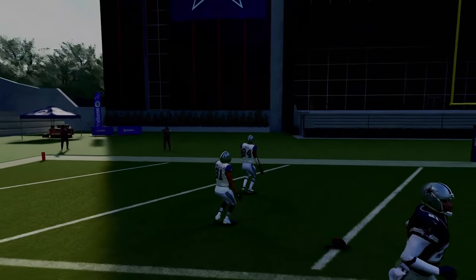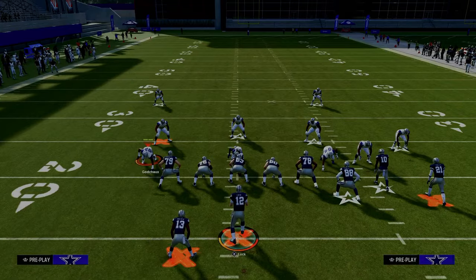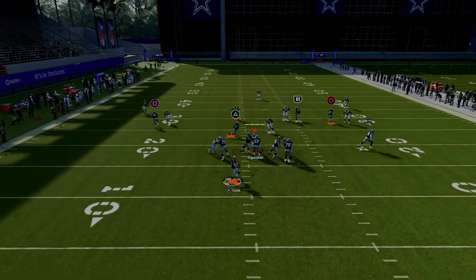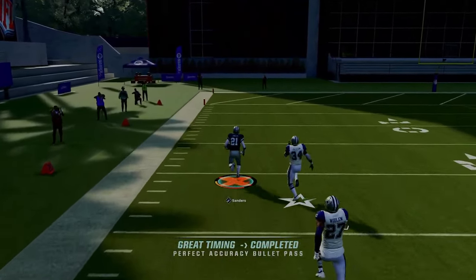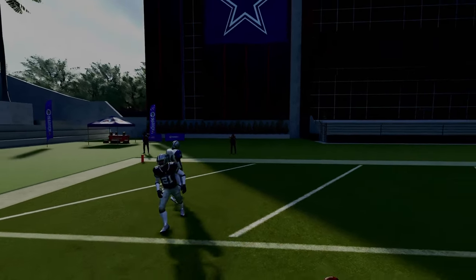It's a really good route combo. Note that the bunch is to the wide side of the field — that's significant because if they run any kind of Cover Three or Cover Four, you're going to have potential for a one-play score. You can get a nice one-play touchdown over the top against Cover Three coverage once he crosses the face of that safety.